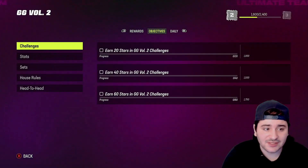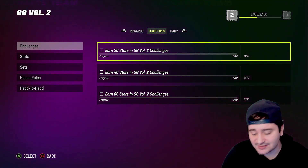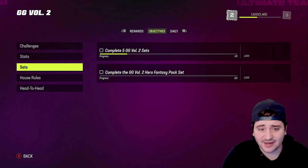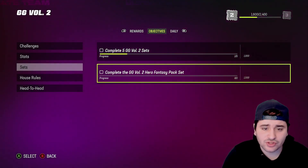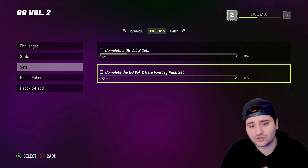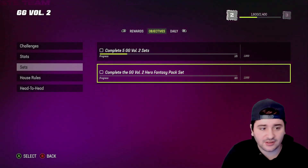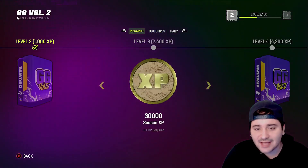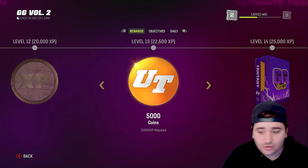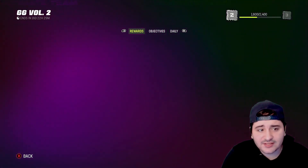That's a lot of free XP to level up. Grinding the solo challenges is one of the main things you should be doing — easy level up. For sets, just choose the easiest set to do. Complete a Gridiron Guardians 2 Volume 2 fantasy pack set whenever you have the coins — you don't have to do it ASAP since more objectives are coming with Volume 2 Part 2 this week.